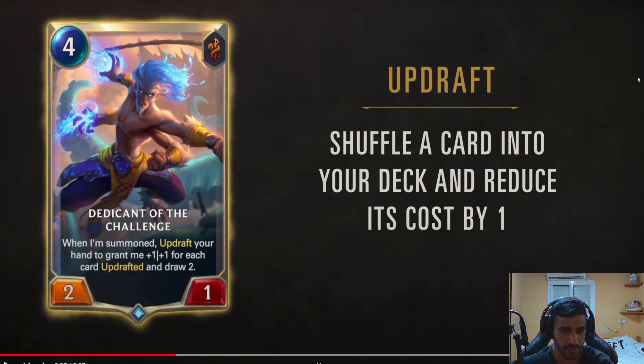Dedicant of the Challenge — is that how you say it? Dedicant. Okay, I don't know English, sorry. When I'm summoned, updraft your hand to grant me plus one for each card updrafted, and draw two. What is updraft? Shuffle a card, enter your deck, and reduce its cost by one. No, dude. Oh my God — Hearthstone used to have this exact same card! That's crazy. So you updraft your entire hand — you mulligan — and gain plus one plus one for each card. So if you had a full hand and draw two... that's literally a four mana that could possibly be like a ten-ten. Like a ten-nine or something. That's insane.